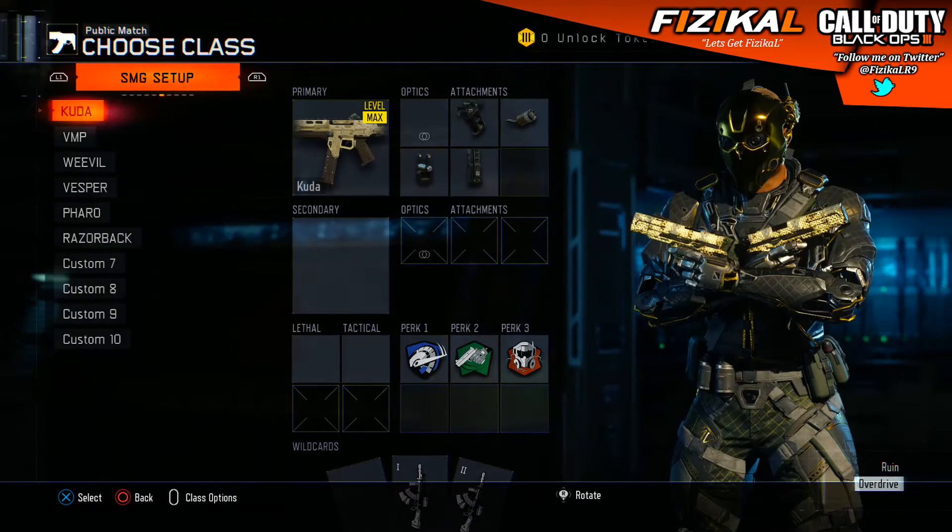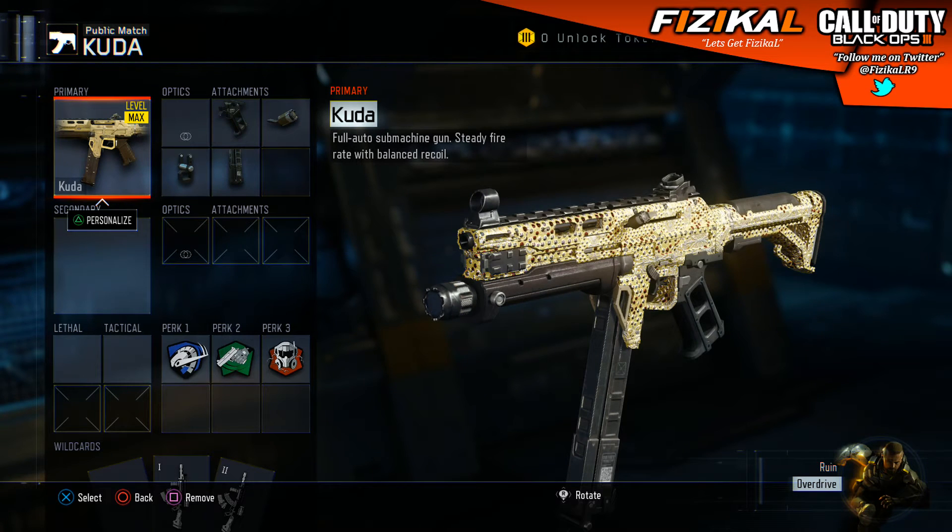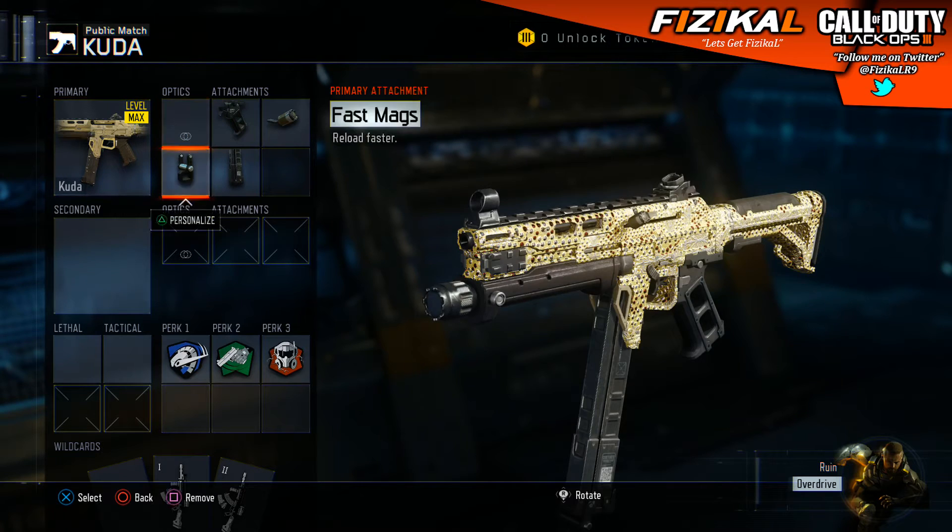The first class is the Cuda submachine gun. I've got Quick Draw, Rapid Fire, Fast Mags and Extended Mags — 4 attachments on this gun. Personally, because this is my rush heavy class, I want to get into the enemy spawn, get these triples, get these quad feeds, and basically step up the intensity a bit more with this submachine gun and get into the spawn as quickly as possible.